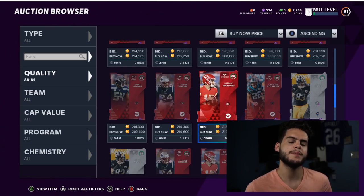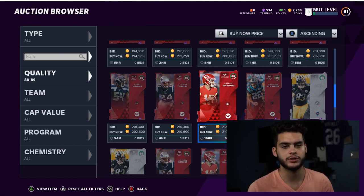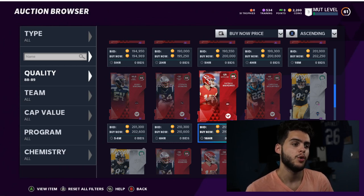Here's the math: you bought Mahomes for 220k, sold him, lost 20k to reduction. You bought Lamar for 140k, sold him, lost 14k. Then you bought Russell Wilson for 100k, sold him, and went back to Mahomes. You've now lost a total of about 60,000 coins in reduction alone — which was half the price of Lamar. That is why it is so important to be careful on the auction block and make sure you really buy something you want.